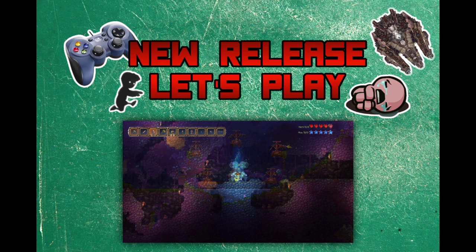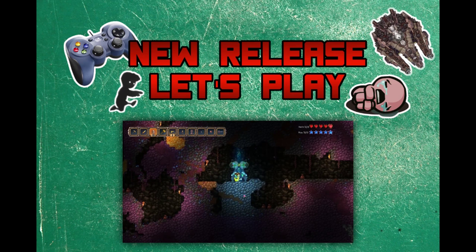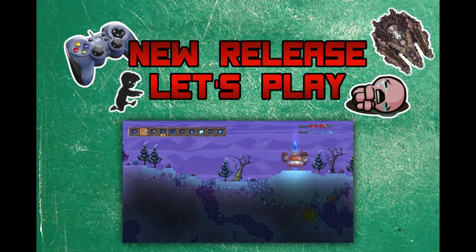Yet another purification device, and in this scene it seems unmolested. The scene is there to really show off the device in action — you can see it purging the environment of the corruption. And the same goes for this next one. You see the device once again unmolested, and it's purifying the world from the corrupt ice biome to the purified ice biome.